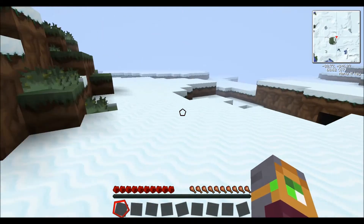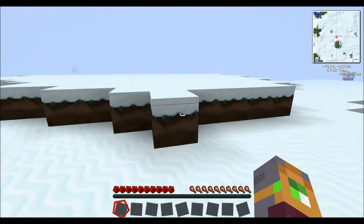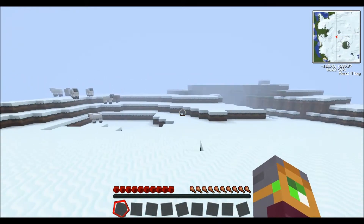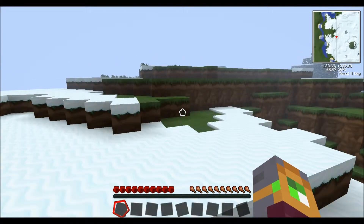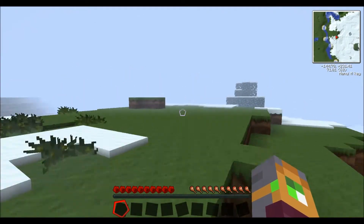I appear to be in an enormous snow biome with no trees. I'm going to try and find some trees. There appear to be a lot of sheep. A plains biome - awesome. And what looks like a rubber tree. No, not a rubber tree? I can't really tell.